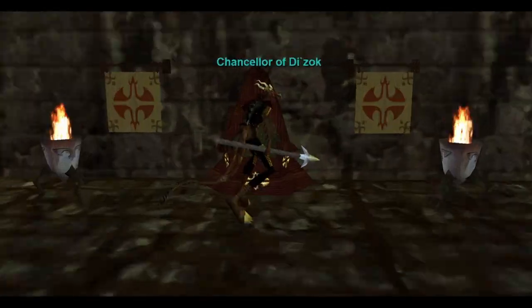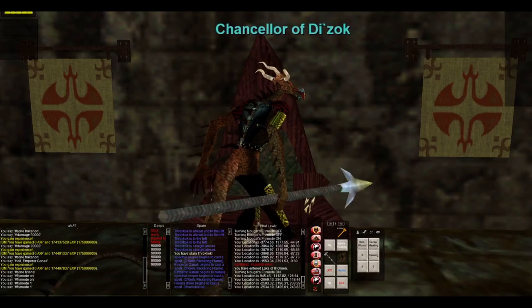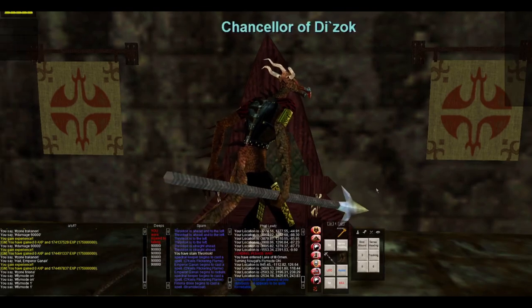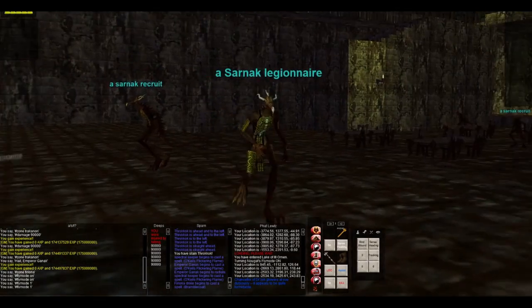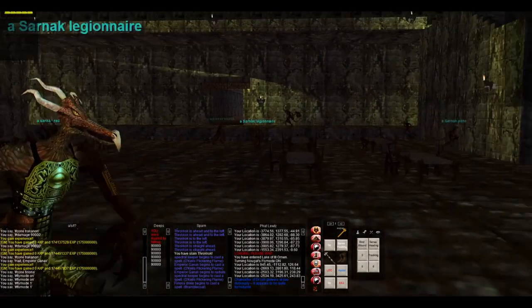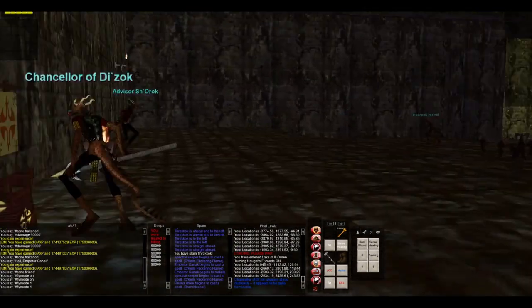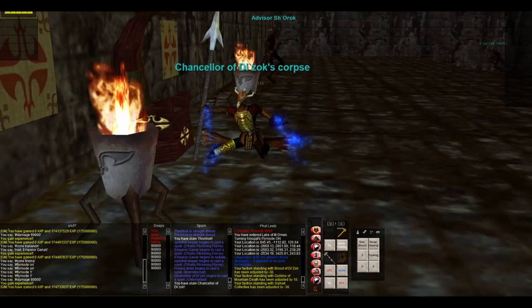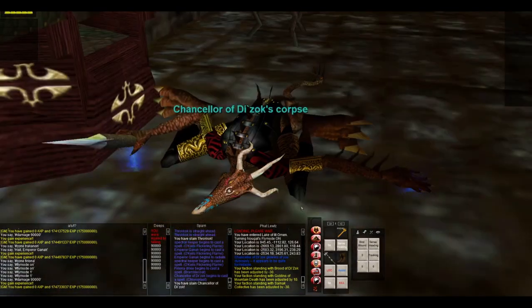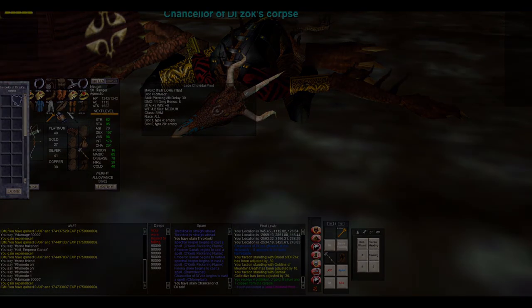Within the Great Hall are many busy Sarnaks and the Chancellor de Zoc. The Chancellor is wielding the first half of the Howling Stones key. Slay it and claim the Jade Choctai Prod. You will give this prod away for the quest, though some may choose to wield it for its power. This weapon was originally able to be wielded by most melee classes, but was later patched to be shaman only. This half of the key quest item is also tradable and will be valuable for trade for quite some time, as the Chancellor respawns once every two hours.